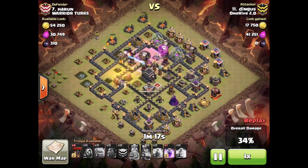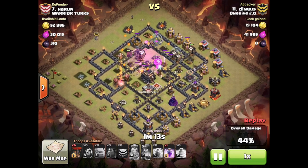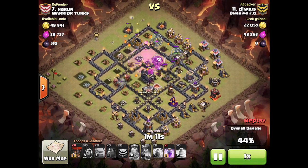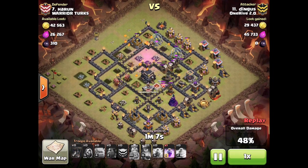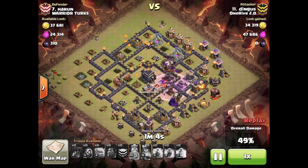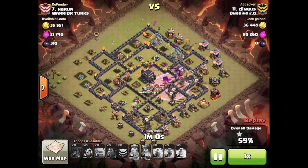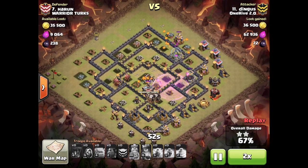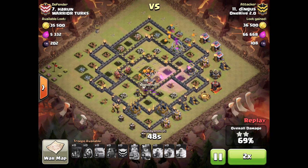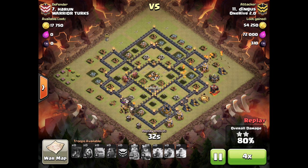He drops two hounds on the left side surrounded by loons and his rage, then goes with one hound on the right side with more loons. He's really patient with his last rage, which is what really helps him in this attack. He waits until his loons are getting through the middle and his backside loons are being targeted by the hound back there, then drops that rage to make sure his loons steamroll through. It's a cleanup game from there — lots of pups left, lots of loons. A great attack by Dingus as always.